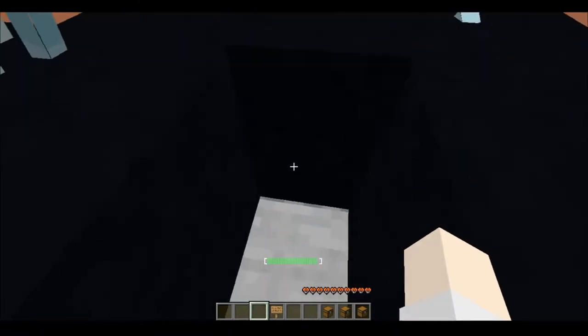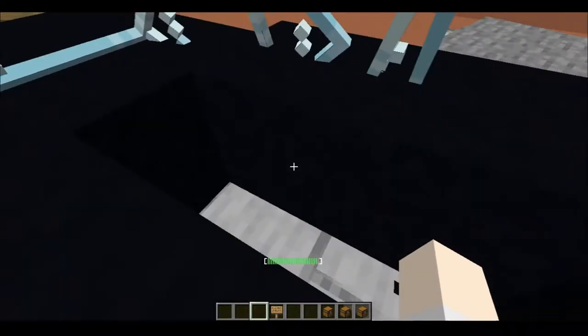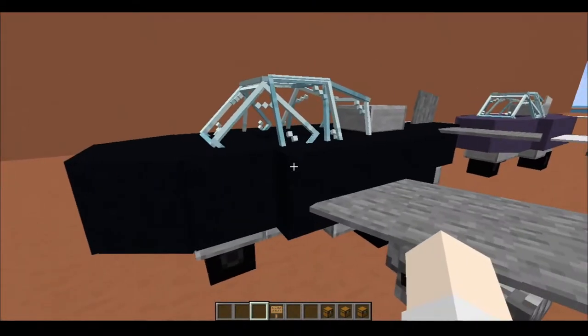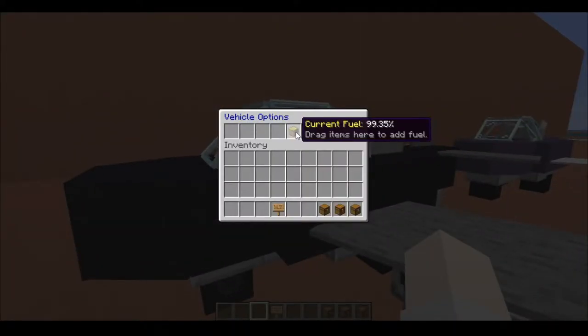If you right-click and go in, you can open the trunk and store some things. And if you shift left-click, you can add fuel.